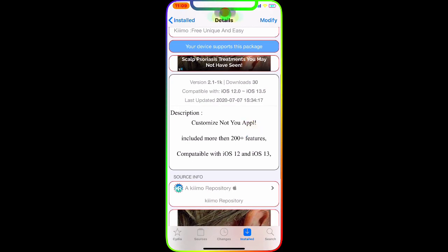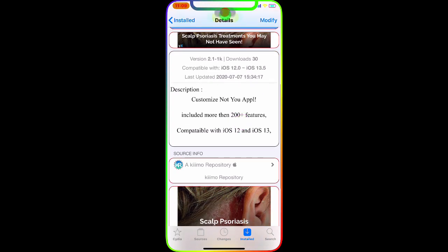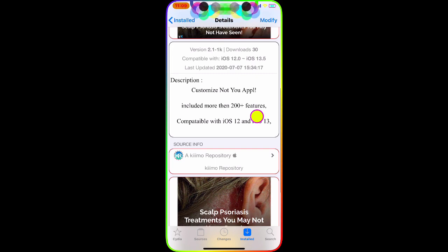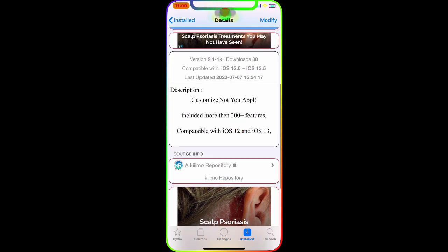It's called iCTMIZ Pro. As you can see, that's what it looks like. It is compatible with iOS 12.0 through iOS 13.5. The last update was 7/7/2020, and it includes more than 200 plus functions, so you can do anything with your device.